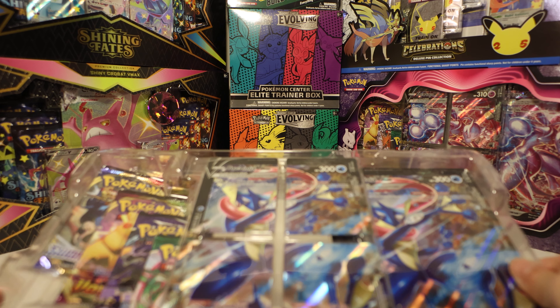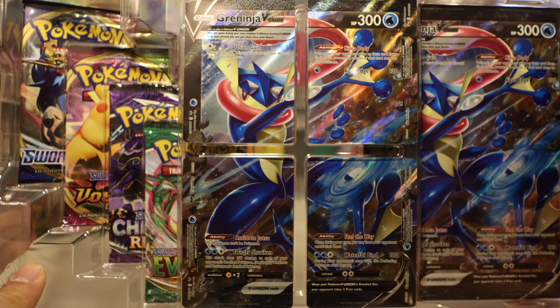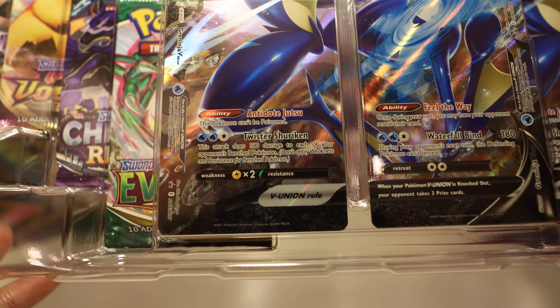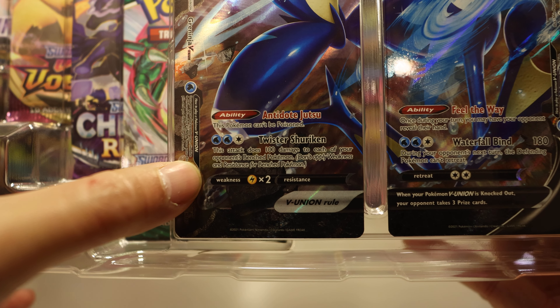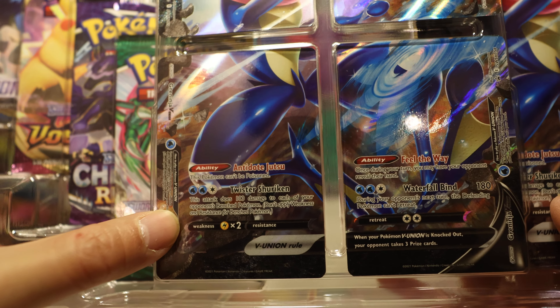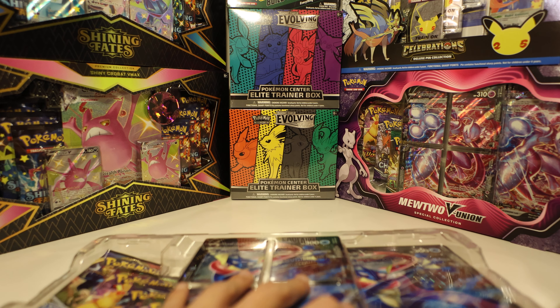These really feel like fun combo decks. This is a really easy way to display this - it's 300 health, and I think the strong ability is Twisted Shuriken: 100 damage to each of your opponent's bench Pokemon. Wow, that is a nice ability. Maybe I'll do some combos around that.